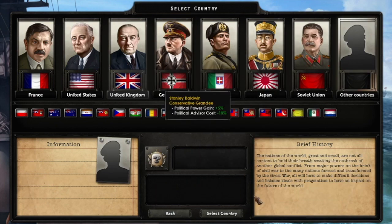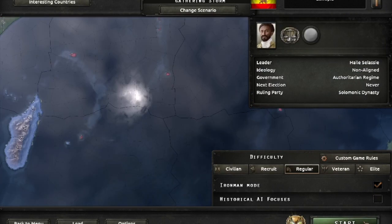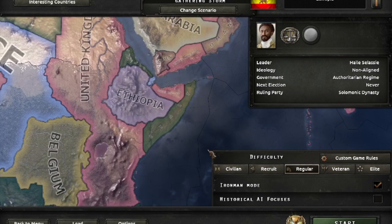So first of all, you don't pick one of the major nations — surprise number one. Next thing you do is pick Ethiopia. Yes, there is a big trick you can do with Ethiopia to speedrun this game. The Italians will just never anticipate this brilliant move you're going to pull on them.